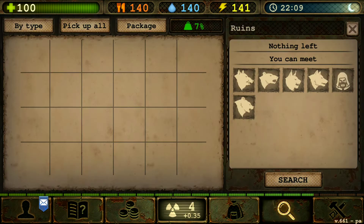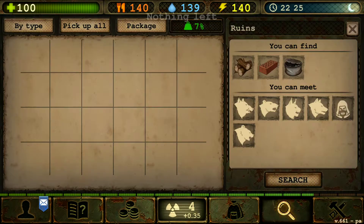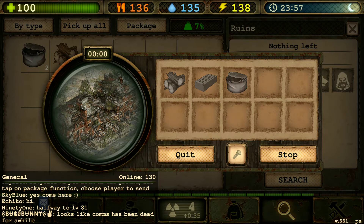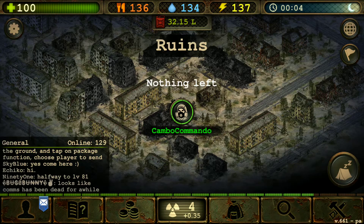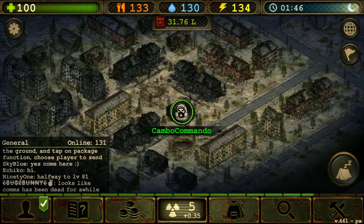I decided to bring my truck, my diesel truck, because it's going to take a lot of items to bring back home. Might as well use that so I can get the bricks.